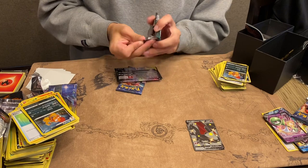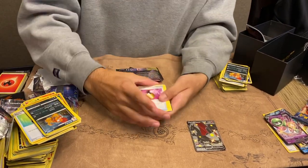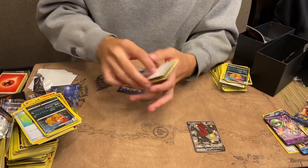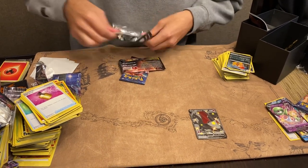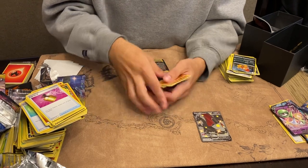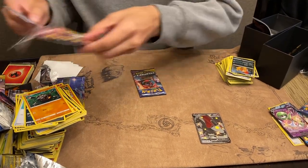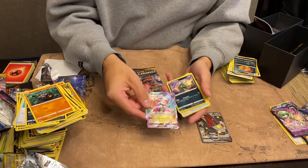Last four packs. Can we get a Charizard again? There's nothing. And there's a card that was damaged in the pack. Thank you, Pokemon Company — you've outdone yourselves with this pack. There's another one — it's just got edgewear. Well, thank God that Charizard wasn't in this box, because it would have had edgewear. Another foil!